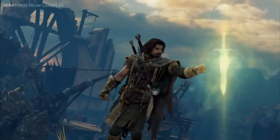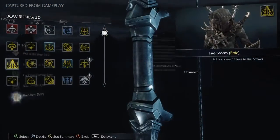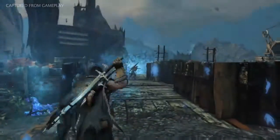With the death threat fulfilled, the warchief drops an epic rune. This particular epic rune adds a powerful blast of fire arrows, and is only one example in a wide range of unique weapon upgrades.